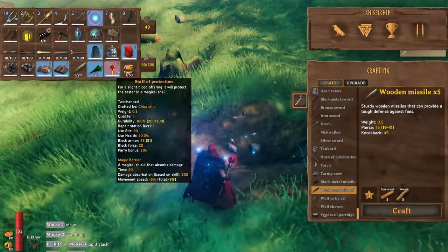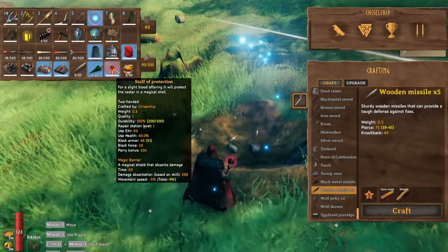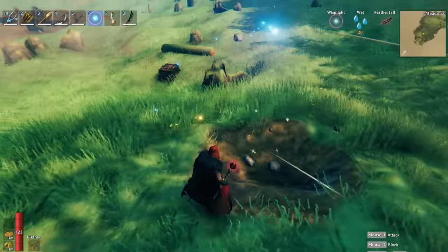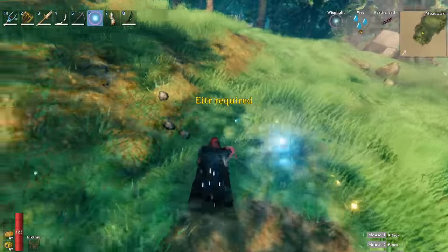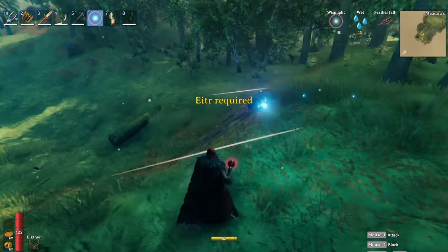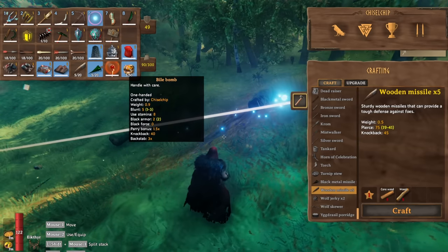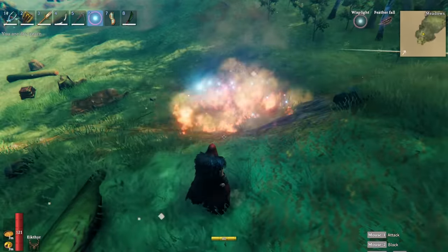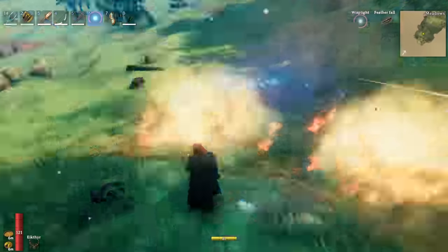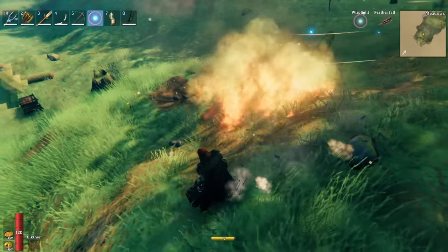We have the Staff of Protection, which uses Eter — a new type of magic to harness in the Mistlands. It creates a magical shield that absorbs damage, but requires Eter to use, so it's not currently usable. We also have the Pile Bomb — we throw it and it blows up with fire. It's our first kind of fire-on-grass effect. Well done to the Iron Gate team.